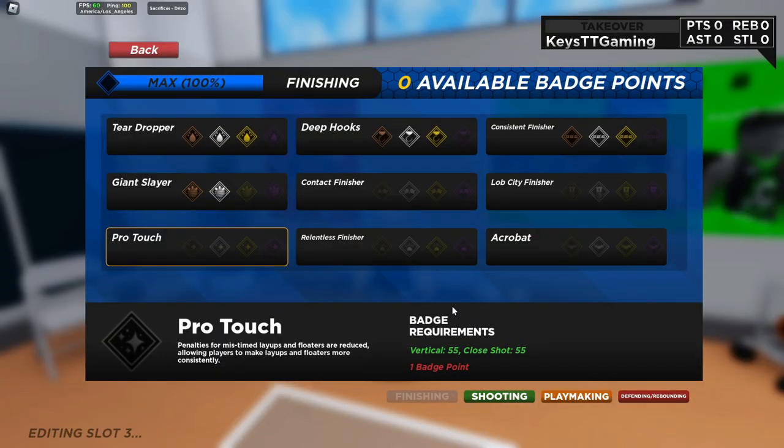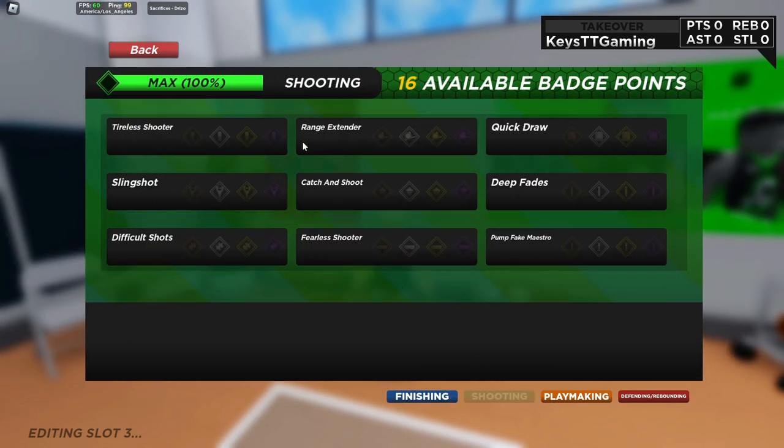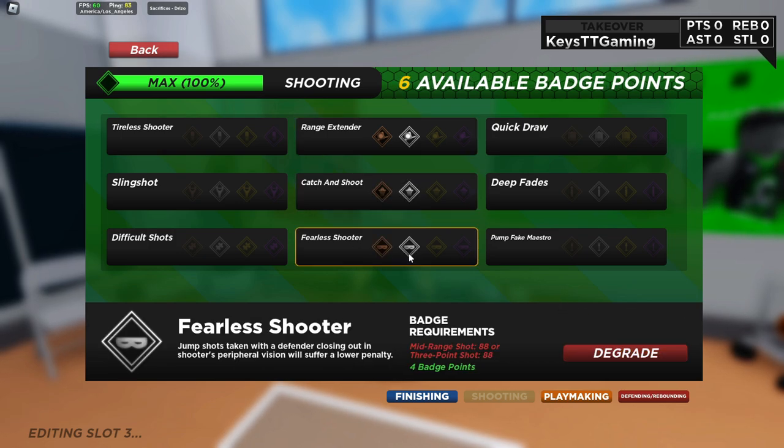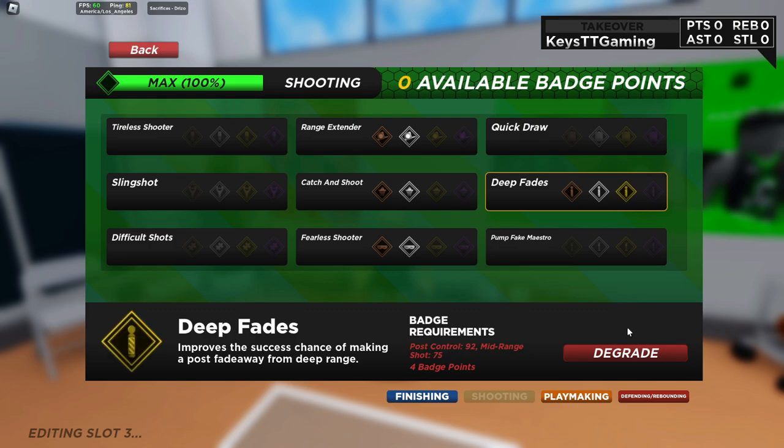I swear it was at bronze before — maybe that was a glitch. Alright, let's go to shooting. For shooting, you're gonna want range extender to silver, catch and shoot to silver, fearless shooter to silver, and deep fade to gold because you're gonna be fading away. You can also shoot with this build too. Catch and shoot to silver, range extender to silver, and fearless shooter to silver — that's pretty good.